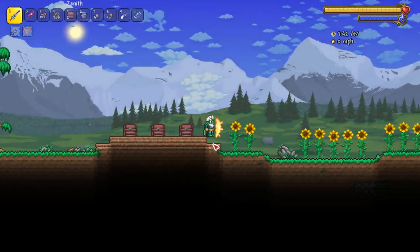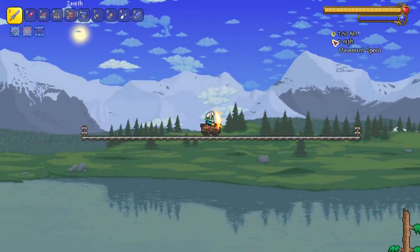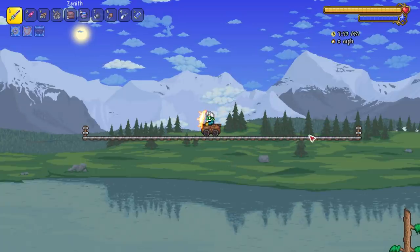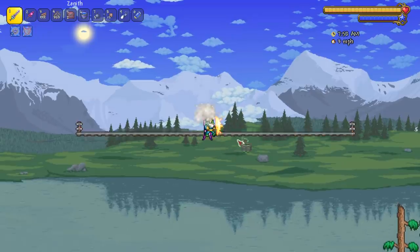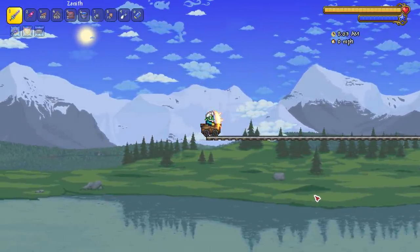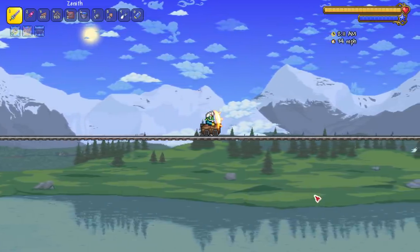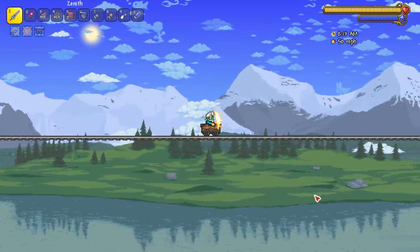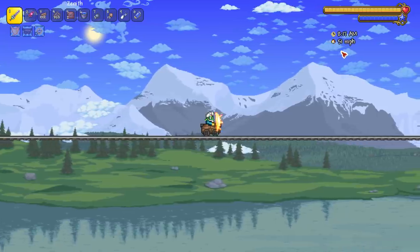Let's go over all these mine carts starting with the one and only, the OG wooden mine cart. We got two different tests: one where we go off the bumpers and see how fast we pick up speed, and a straight line test. Starting with the straight line test - wooden mine cart going to the right. 51 miles per hour, not too bad for just the OG wooden mine cart.